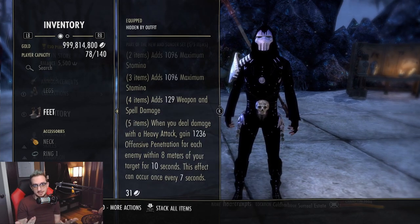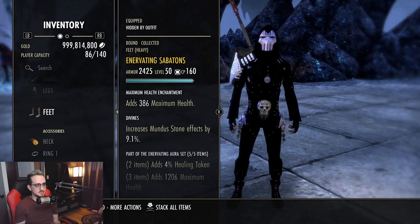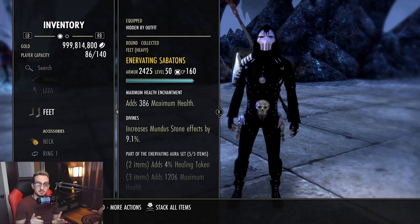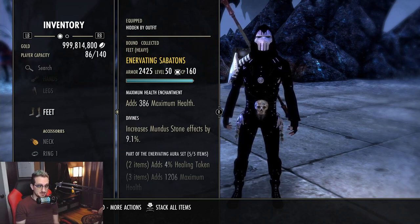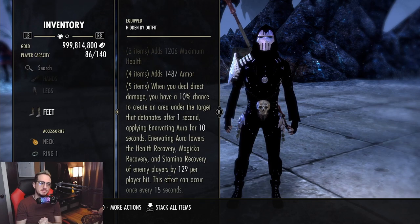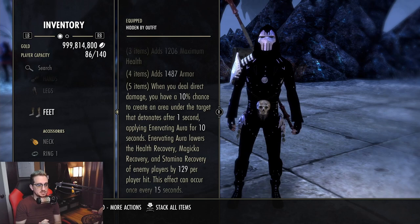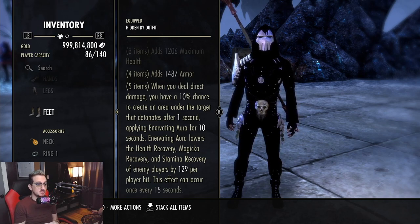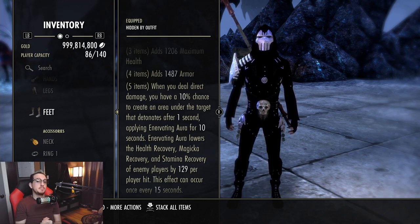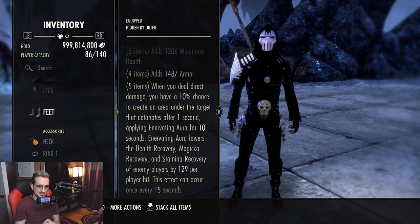The last PvP five-piece set is Innervating Sabatons — a heavy armor set — and this is one you run if you want to be a complete troublemaker. The two-piece gives you healing taken, maximum health, and armor. The five-piece: when you deal direct damage, you have a 10% chance to create an area under the target that detonates after one second, applying Innervation Aura for 10 seconds. Innervation Aura lowers health recovery, magicka recovery, and stamina recovery of enemy players by 129 per player hit. This effect can occur once every 15 seconds.